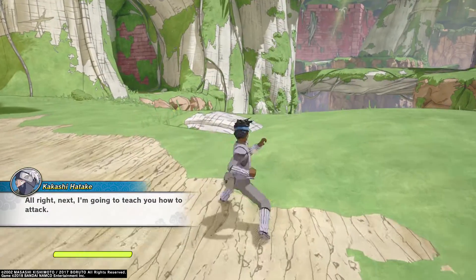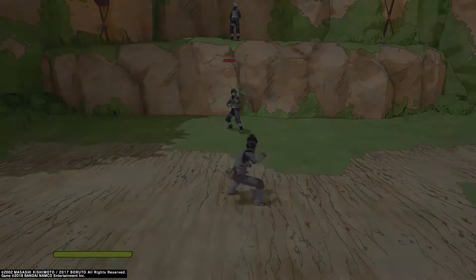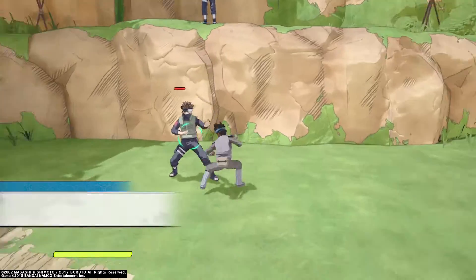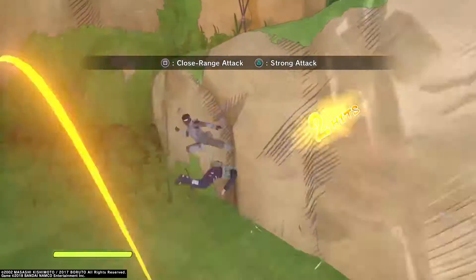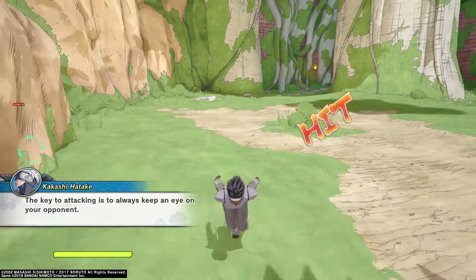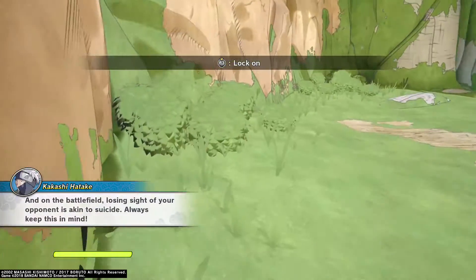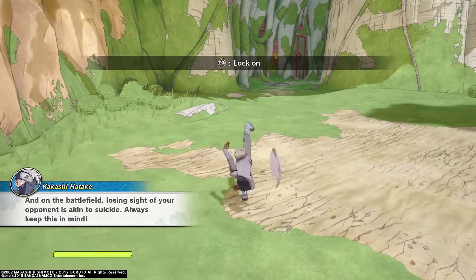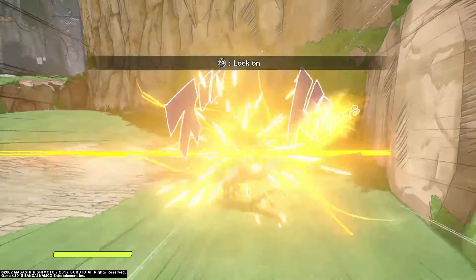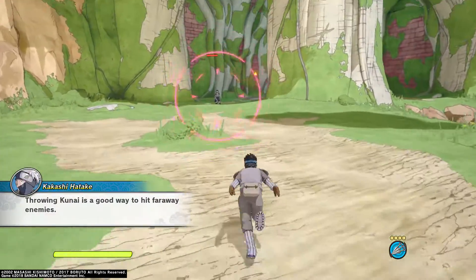Alright, next I'm going to teach you how to attack. Try attacking your opponent now. The key to utility is to always keep an eye on your opponent. On the battlefield, losing sight of your opponent is akin to suicide. Always keep this in mind. Throwing kuna is a good way to hit far away enemies.